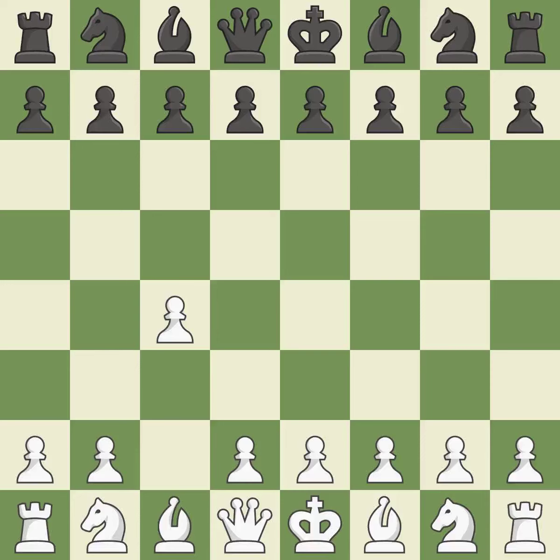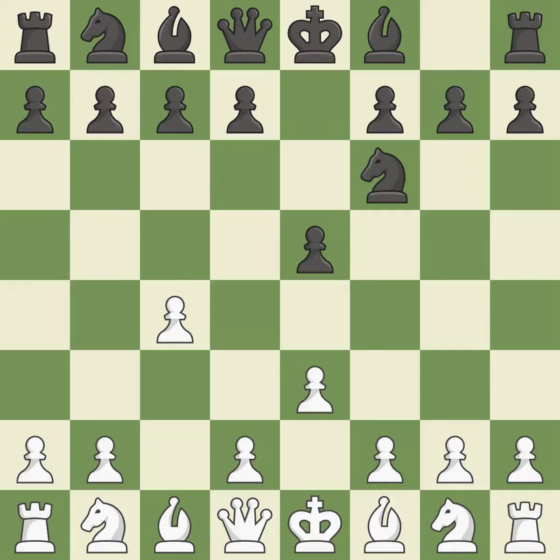In the English Opening, white plays c4 to take control of the d5 square without sacrificing a central piece. This is a more patient opening. e5 controls the d4 and f4 squares and allows the queen and dark-squared bishop to develop. The e3 square controls the d4 and f4 squares and promotes the development of the queen and light-squared bishop. Nf6 controls the d5 and e4 squares, advancing the knight into the center.